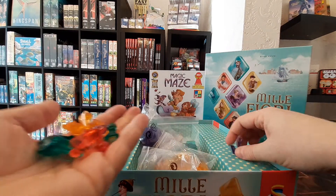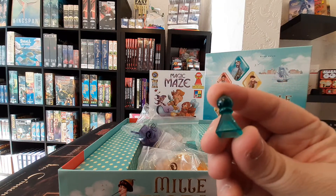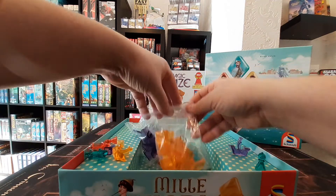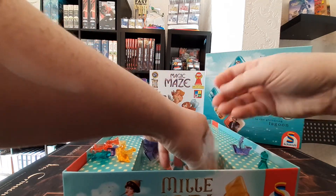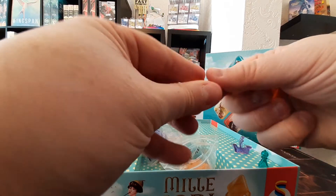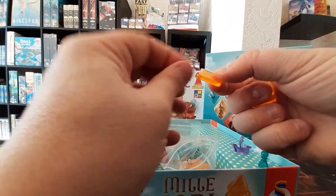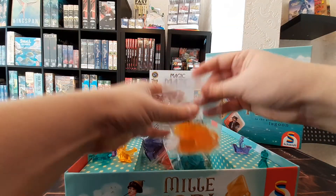Lovely, look at that! And here are the little markers for those as well. We've got our tiles — I presume these are the different glass tiles. Really nice to the touch, smooth, very tactile. That is cool, very very cool.